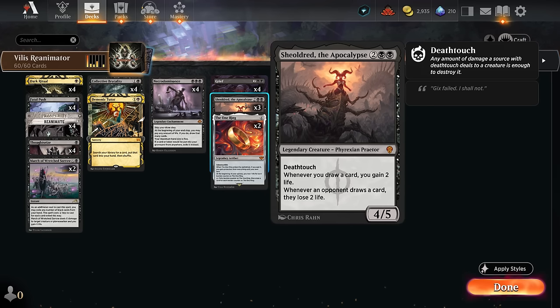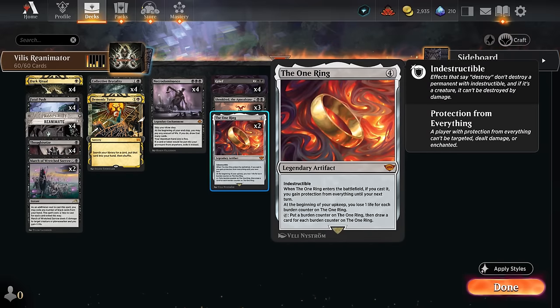Necrodominance remains a very powerful card draw engine, especially with Shield Root in play — because now whenever we draw a card, we gain two life. We can basically draw as many cards as we have life minus one, essentially doubling our life total while drawing a ton of cards. And if the opponent also gets drained for two whenever they draw a card, they can't do the same.